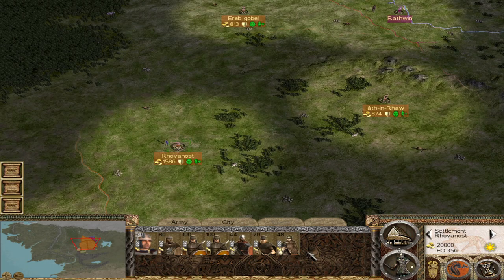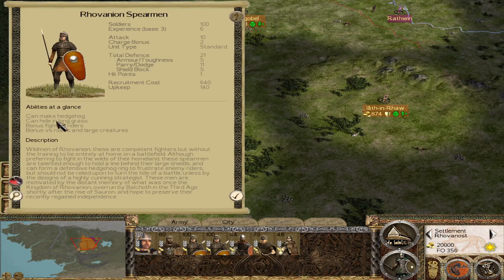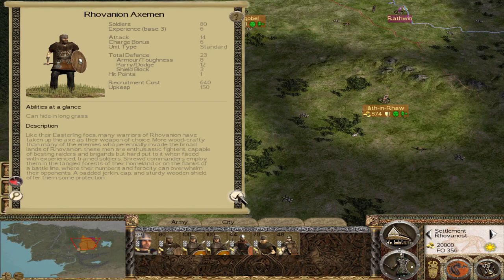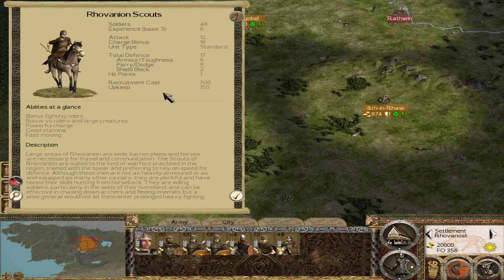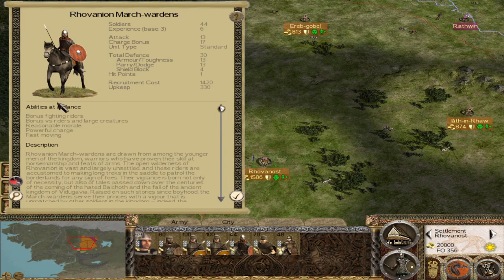If that strategic situation is not enough, your unit roster is not the best either. You do have some useful units initially — your Tier 1 Rovanion Spearman can make a Hedgehog formation and can be more useful than you might expect against certain cavalry units. But your infantry roster beyond that is pretty poor; Rovanion Axemen are about as good as it gets. You'll mostly be relying on skirmish units and cavalry, especially the very light Rovanion Scouts, who will take quite a few losses. Using them en masse will see the best results, but you'll take losses and find yourself in a never-ending retraining loop. At eventually Tier 3, you'll get the very nice Rovanion March Wardens — but this is essentially as good as your cavalry gets.